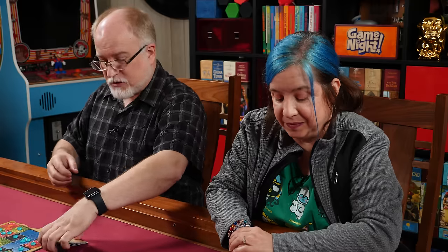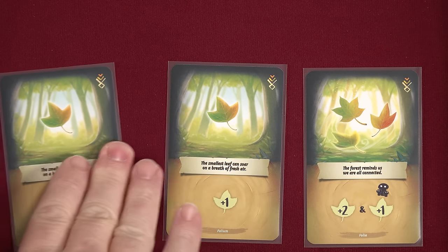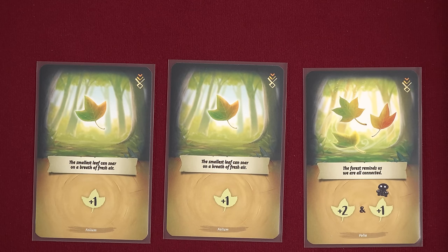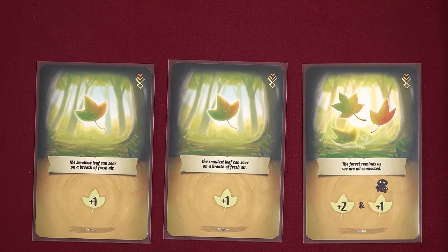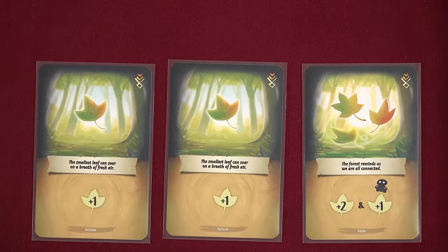That is one of the six cards that we're all going to start with, because this is what is called the deck builder, where we're going to get cards at the beginning of our turn from this deck. We're going to play those cards, and those cards will allow us to take actions. We all start with the same six cards, and three of those six cards are what are called leaf cards. Leafs are kind of like the currency in this game. This first card will give us one leaf when we play that. The leaves come in a variety of colors and denominations: ones, threes, and fives. The second card also gives us one leaf. And this third card gives us two leaves and a special ability for everyone else. Whenever you see that symbol there with a group of mushrooms, it means everyone else is going to get that benefit instead of you. The forest reminds us we're all connected.